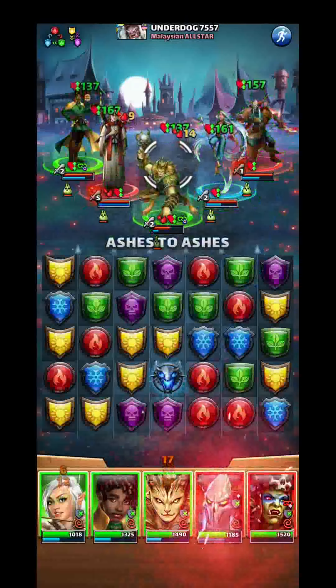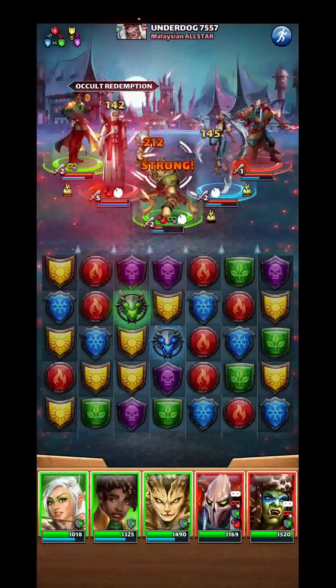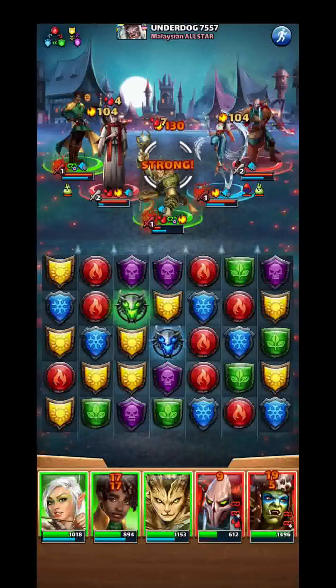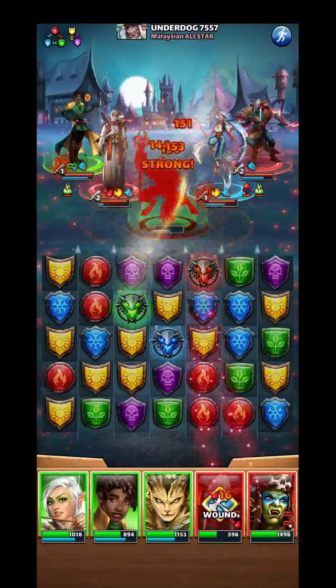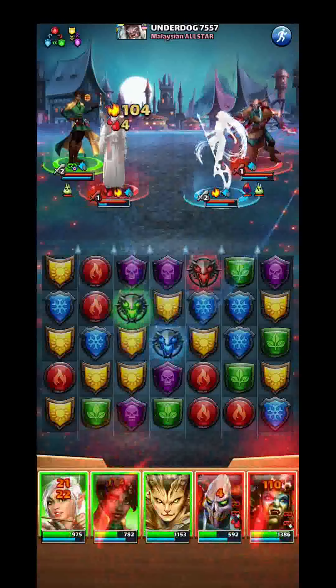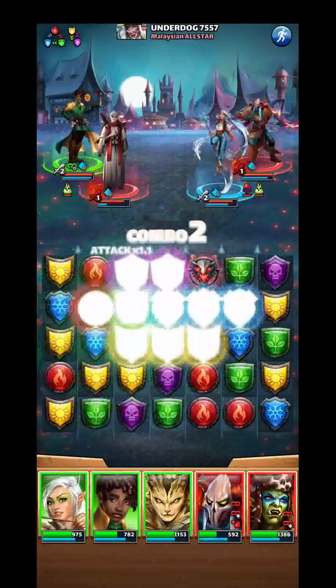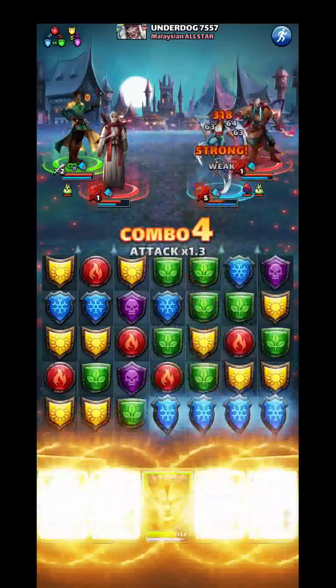I'm going to try to get a special skill off — there we go, perfect — then I'll use Gravemaker. He does 337 damage; for fast mana, that's decent damage. Let's see everybody else burns — yeah, 104. So it could totally help if he's timed like this.